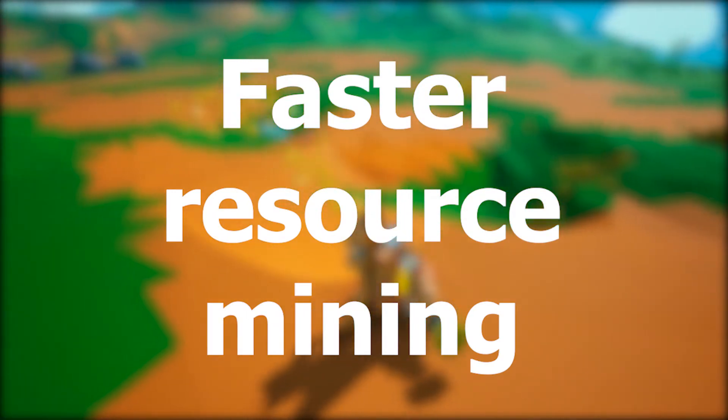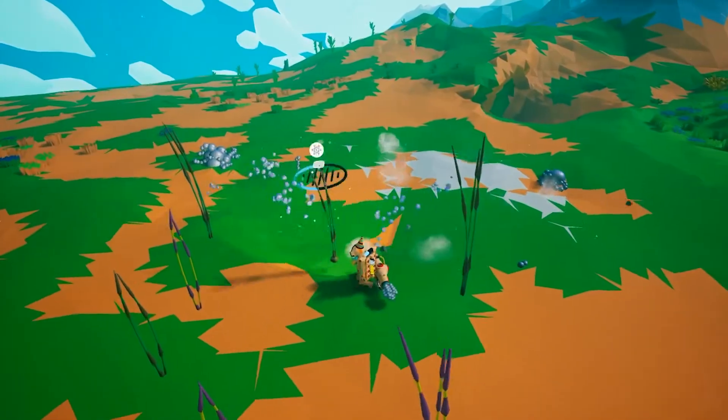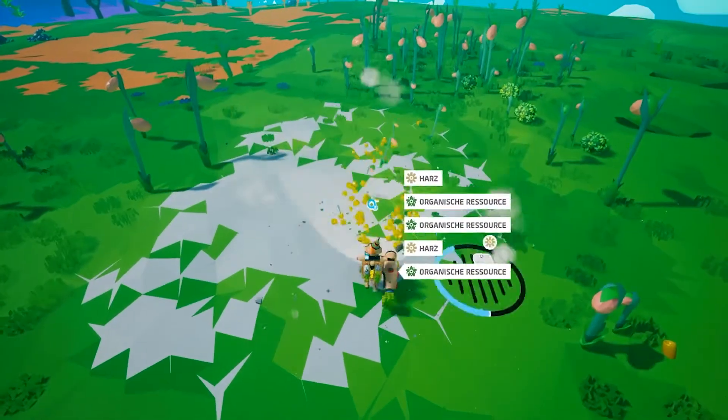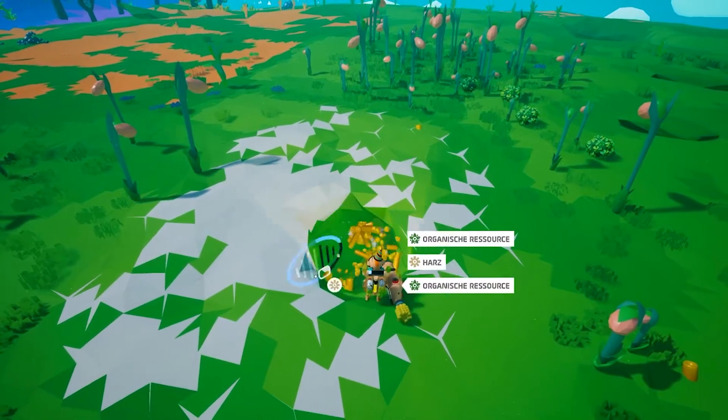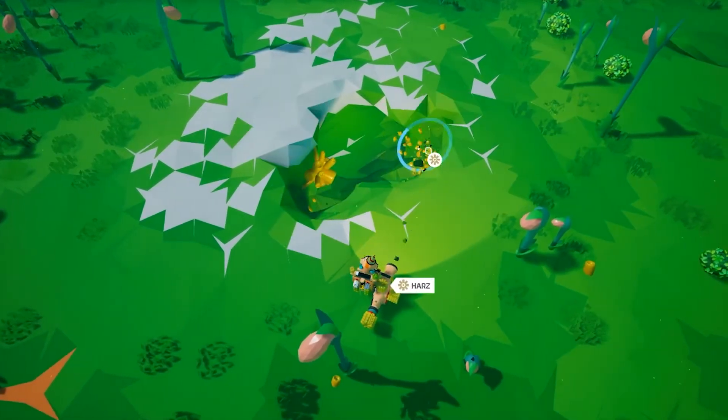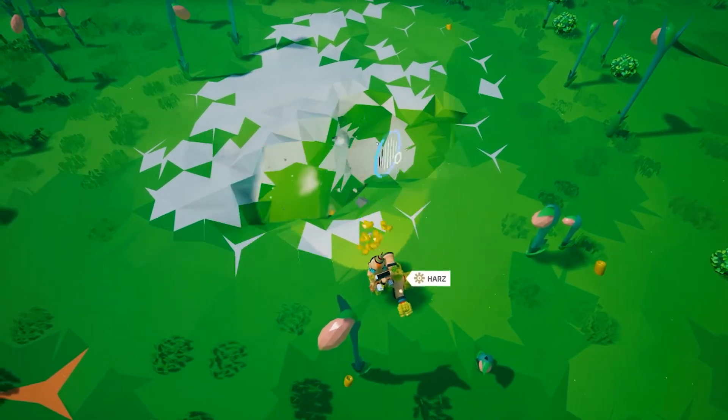Number 4: The Faster Resource Mining. I think most people will know this one, but I think it's an honorable mention — I could not imagine playing without it. Mining without a canister is just a pain. For this to work, you just need a canister and some soil on it. Now use the flattening tool to mine the resources. It's just so much better.